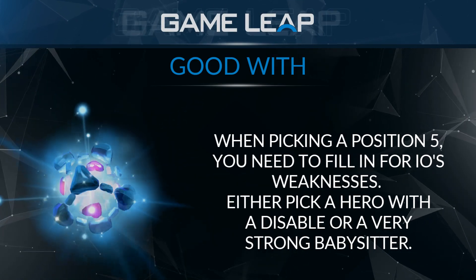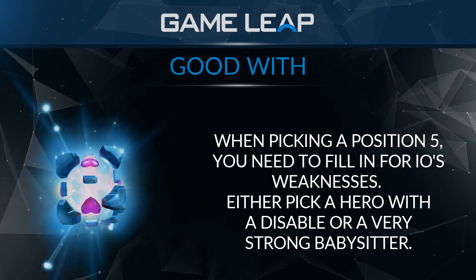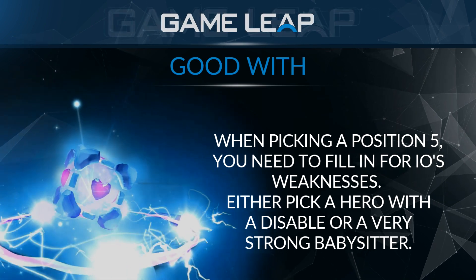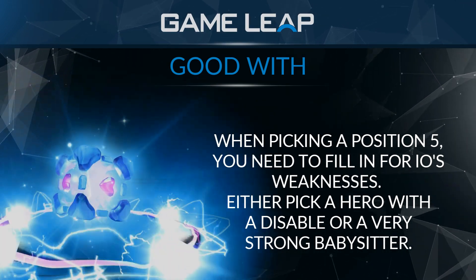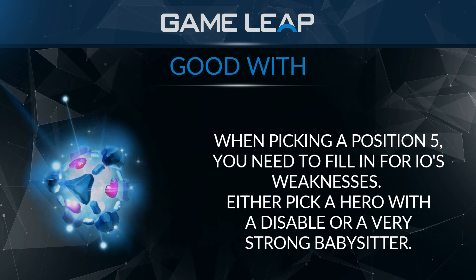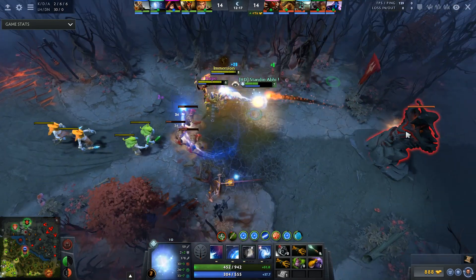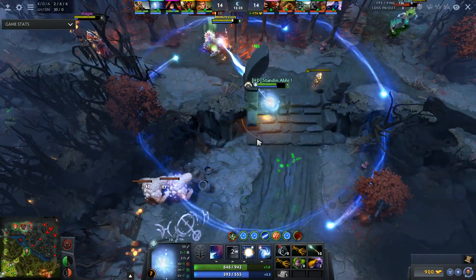For position five heroes good with IO, you're looking for something that compensates for IO's weaknesses. IO only has a slow — a spinning spirit orb — which is pretty unreliable as a disable. So ideally you want a position five with a disable, though you can also find disables in your cores. Heroes like Jakiro or Warlock, who don't have heavy crowd control, can still work well by babysitting your position one while IO roams elsewhere.